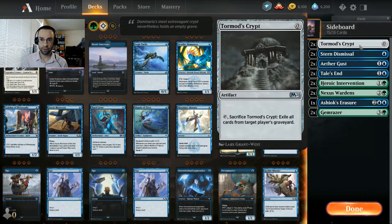For the sideboard, we probably need some graveyard interaction. Tormod's Crypt is a fantastic answer - it costs zero mana to cast and zero mana to activate. Just come down for zero mana, then immediately tap it and sacrifice it to exile all cards from target player's graveyard. Soul Guide Lantern can potentially draw you a card but you're playing it to exile your opponent's graveyard so you don't really care about the card draw side. Something efficient like Tormod's Crypt is the better option.